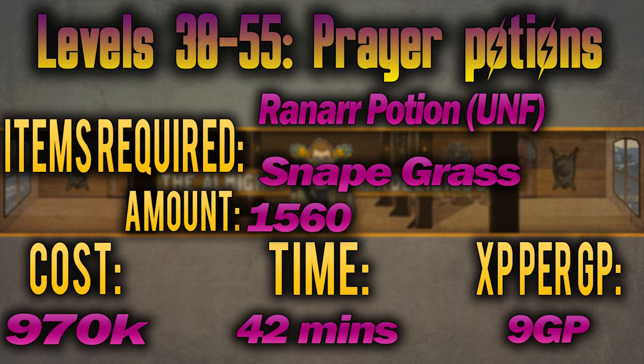From level 38 to 55 you'll be making prayer potions — as covered before, made by adding ranarr potion to snapegrass. At 7 GP per XP, you'll be making 1,560 of these costing 970k and taking just under 42 minutes.